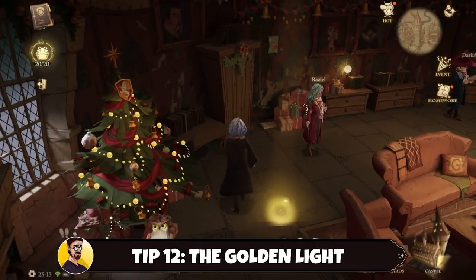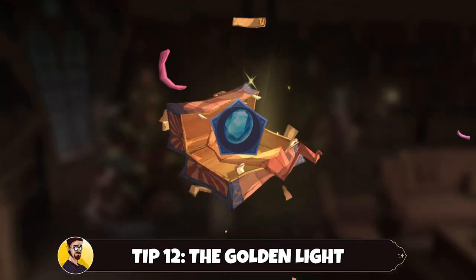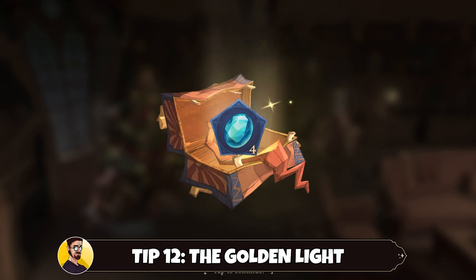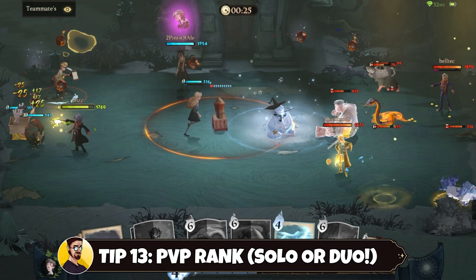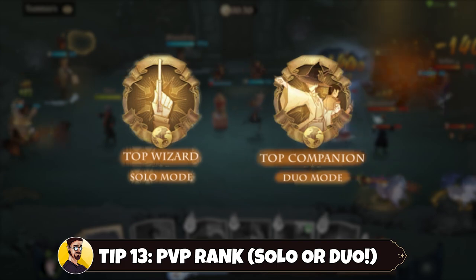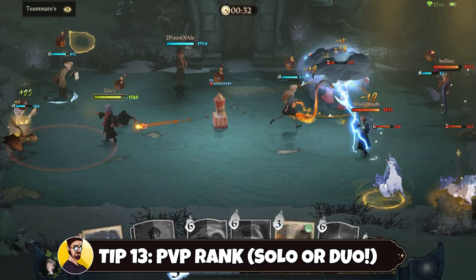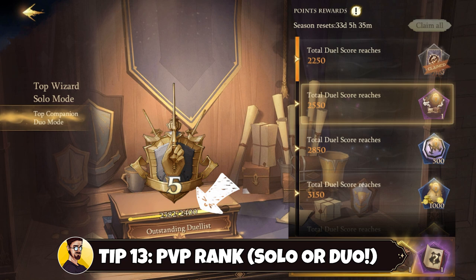Tip number twelve: sometimes while walking around Hogwarts, you will find a golden light on the floor — pick it up! It usually rewards you with echo crystals, which are used to upgrade your echoes. Tip number thirteen: if you are playing ranked and you want to rank high, concentrate on either solo or duo PvP. Don't rank in both areas at the same time, because only the highest rank in one counts. For example, I claimed the reward for 2250 rank points, but my solo rank is only at 1350 — this is because in duo rank I already reached well over 2250 points.